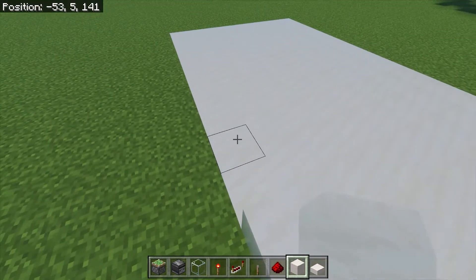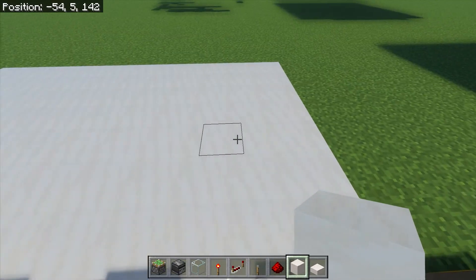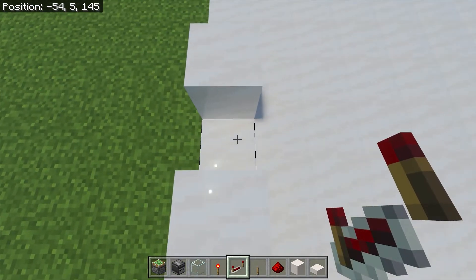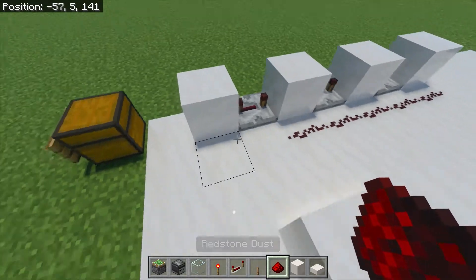To start off this build, you're going to want to place blocks here, here, here, and here, along with 2 blocks here and here. Next, you're going to want to place a repeater set to 4 ticks, repeater set to 2 ticks, repeater set to 2 ticks, and connect them all with redstone dust like this.